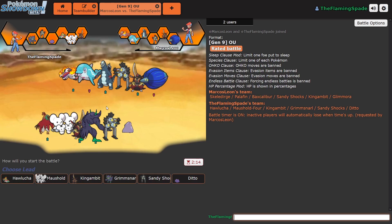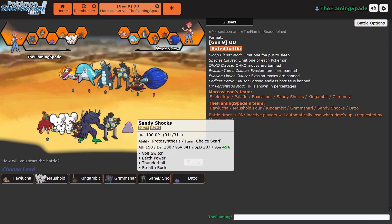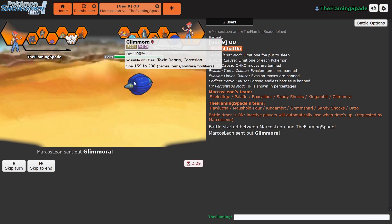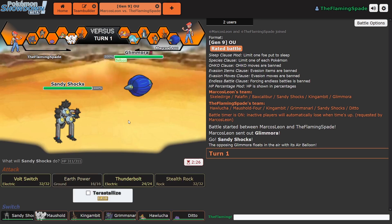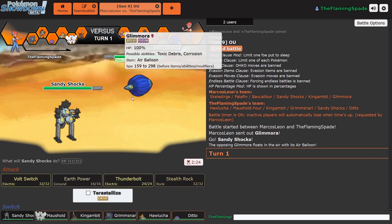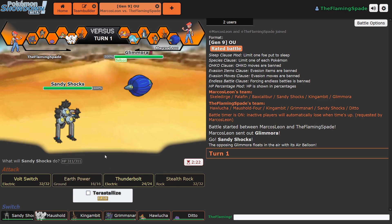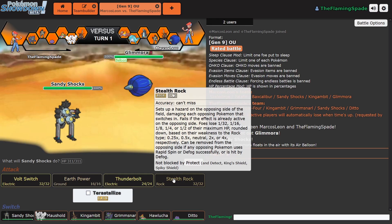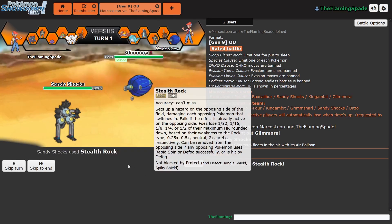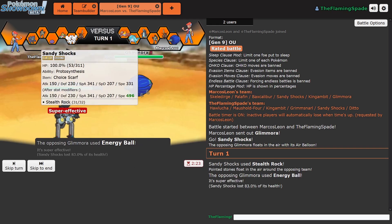Because then you can use the Mirror Herb and get rid of your item, get the Unburdened, be faster and be at plus six — that would be kind of a unique situation. Let's lead with Sandy Shocks. Glamora on a Balloon! I cannot Earth Power you. I suppose I could Stealth Rock. Energy Ball — okay.